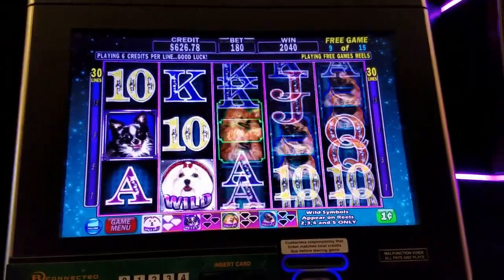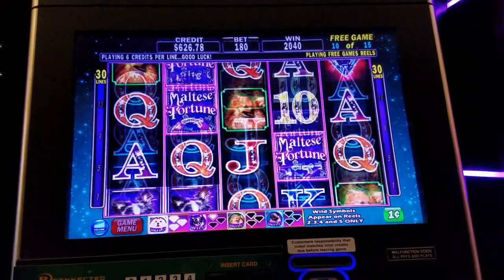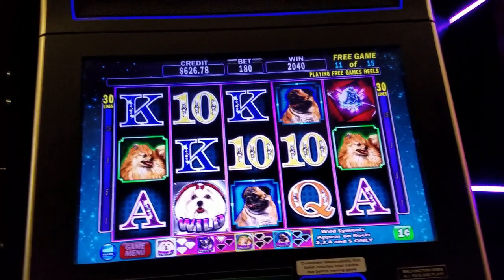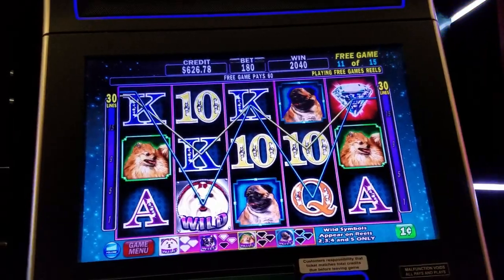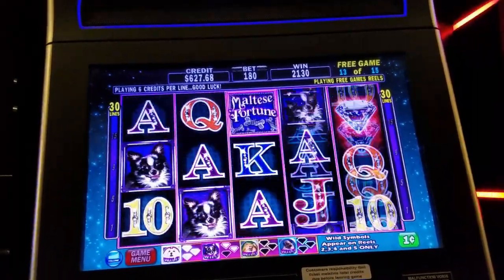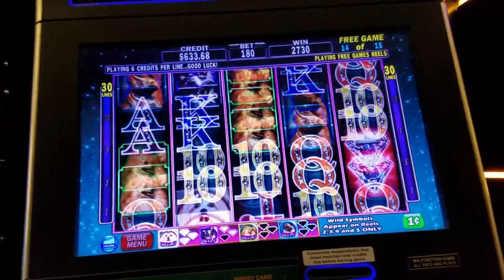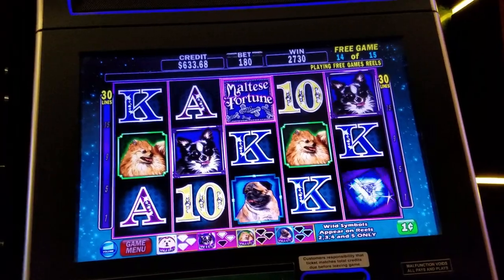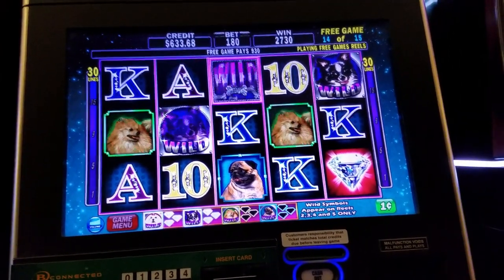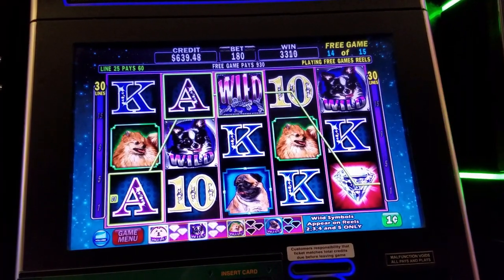Come on, diamonds — I'm not getting the diamonds. There we go, six games left. Four games left but only one more diamond to turn the next puppy, and we didn't get it. We got two more — we had a nice conversion there. We converted him for the last spin; maybe we can retrigger. Just over $30 down on $1.80, that's not bad.